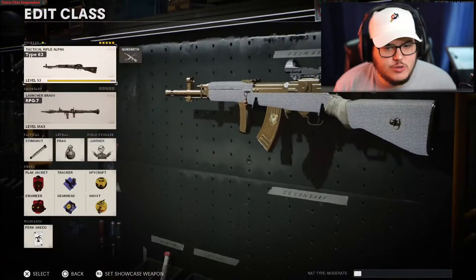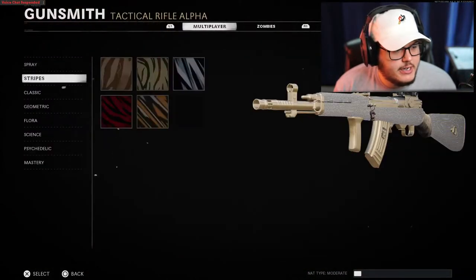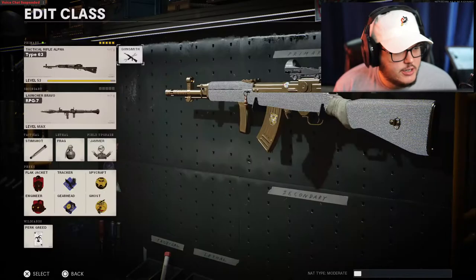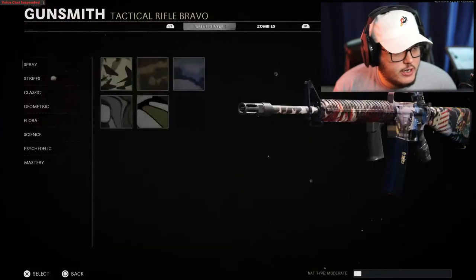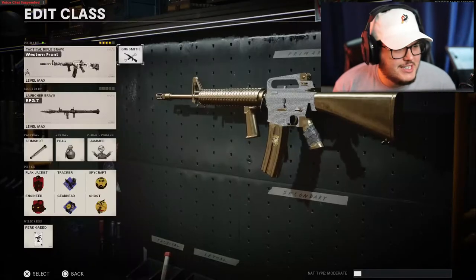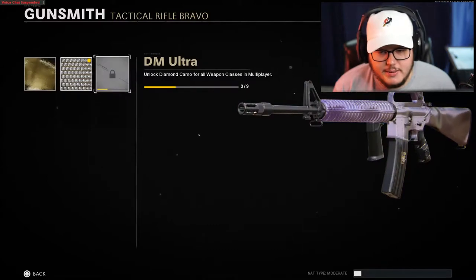Welcome to today's Black Ops Cold War video. Last night on stream I finally got the tactical rifles diamond. The Type 63 here — diamond was actually bugged last night, it wasn't working. But here we go, it's working now. There's the Type 63, the M16 — let's put the Western Front on it. Bada bing bada boom — gold, diamond, diamond looks so good in this game. I actually hate how much better diamond looks than dark matter.